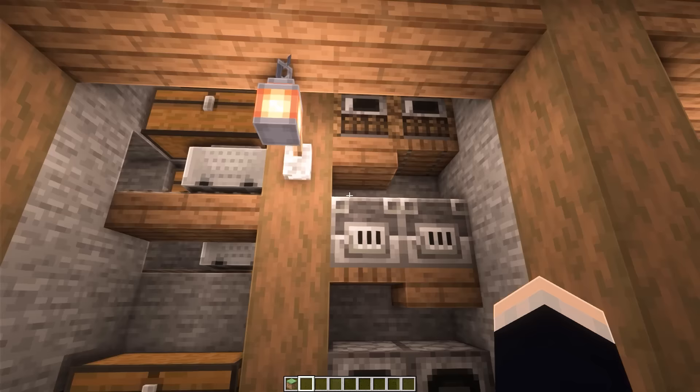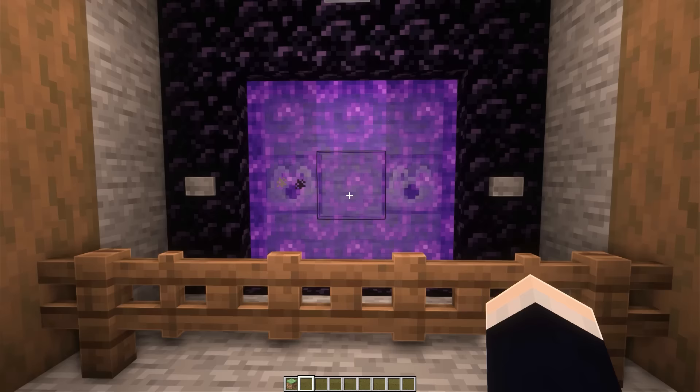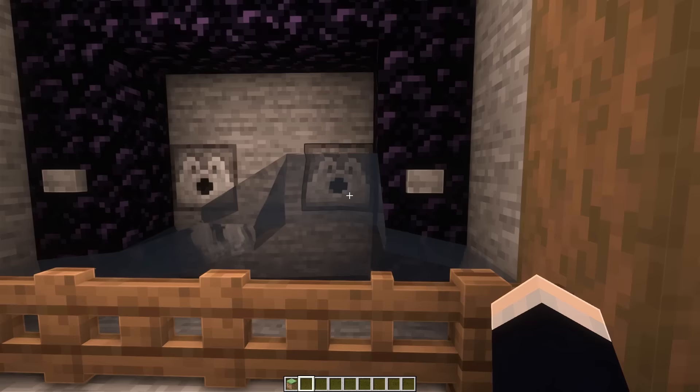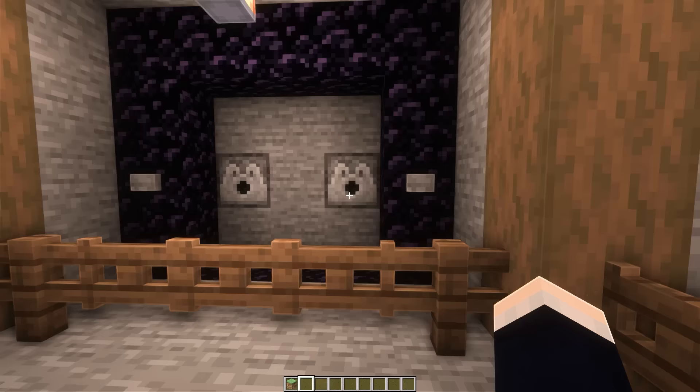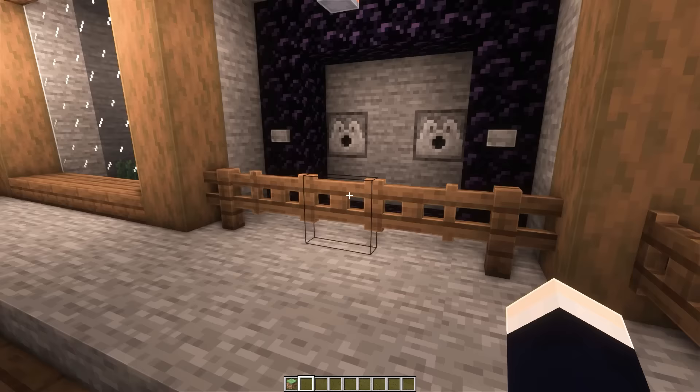Now heading to the left at the back wall, we have a bunch of animal farms — three separated pens with storage above all of them. Then to the left we have a toggleable nether portal: the left side turns it on, and flicking the button twice on the right side turns it off — deploying the bucket and then absorbing the water. We also have a fence gate here in case any piglins decide to enter your realm, and to block the water from going everywhere.